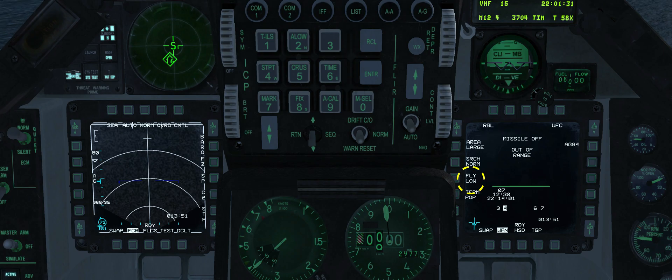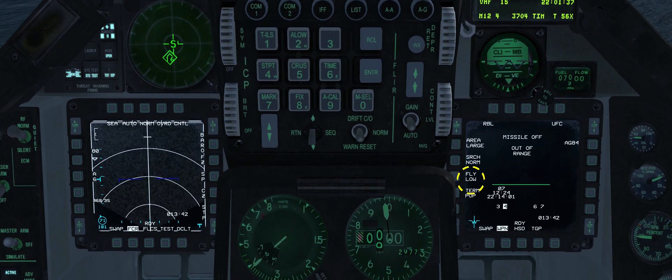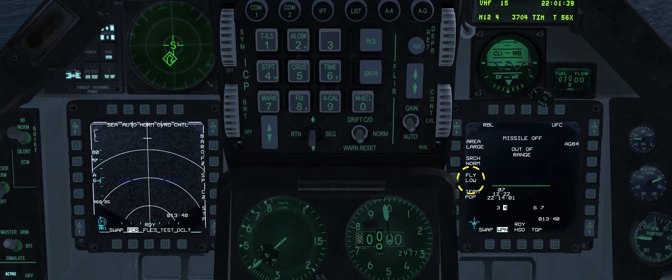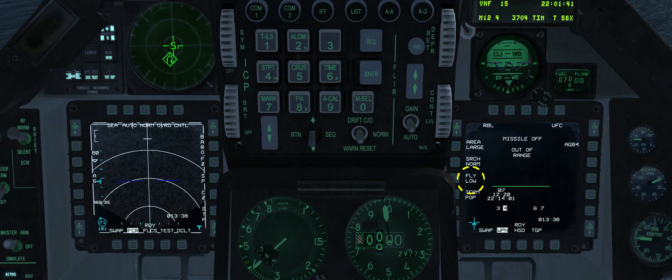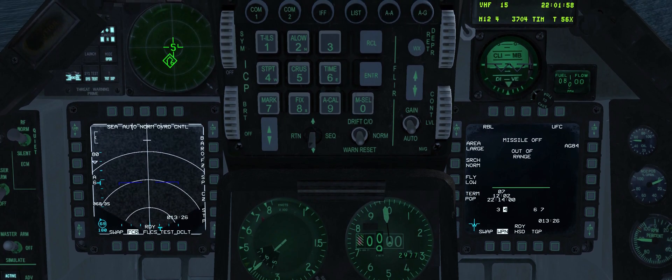Fly out mode can be set to high or low. With high selected, the missile remains at a higher altitude initially, descending at 10 nautical miles from the launch point in RBL mode, and at the set enable range when BOL mode is used. When low is selected, the missile immediately descends to low altitude. Low provides protection against earlier detection but increases the risk of hitting obstacles. Set fly out mode to high.